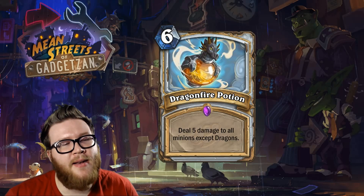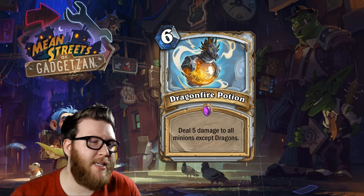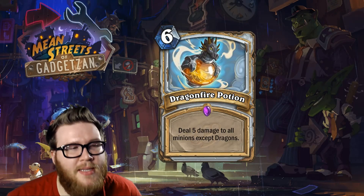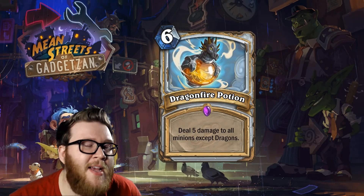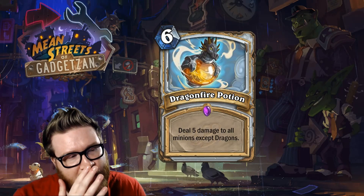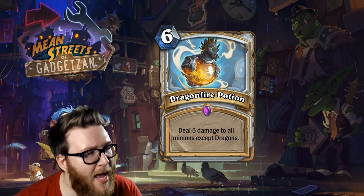Moving on to the class cards — we've got a lot of priest cards. Starting with the six-mana Dragonfire Potion, an epic quality card that deals five damage to all minions except dragons. This is basically Ysera Awakens: much like Ysera Awakens deals five damage to everything except Ysera, this does five damage to all minions except dragons. It doesn't hit heroes, and it's obviously a little more expensive than Ysera Awakens.